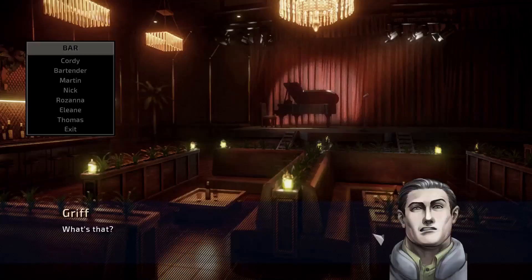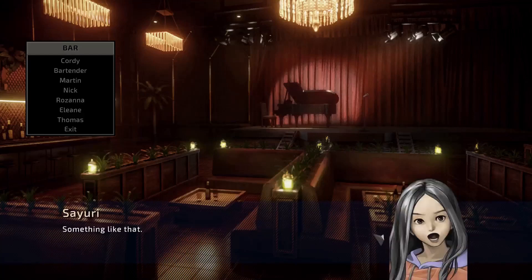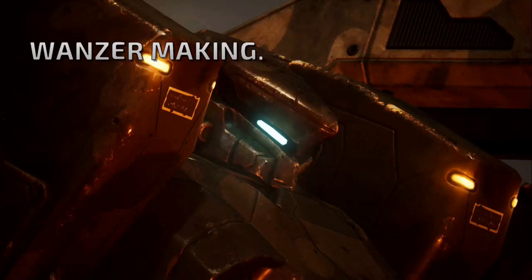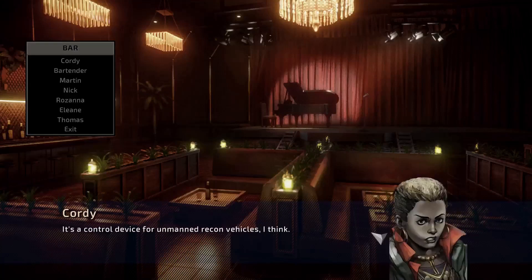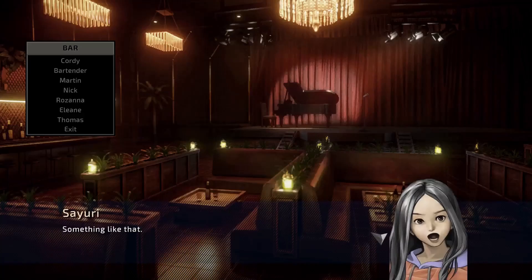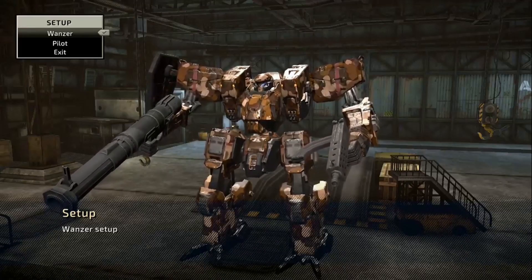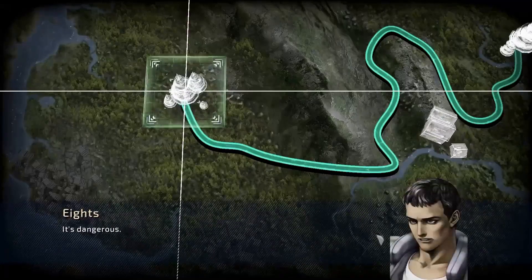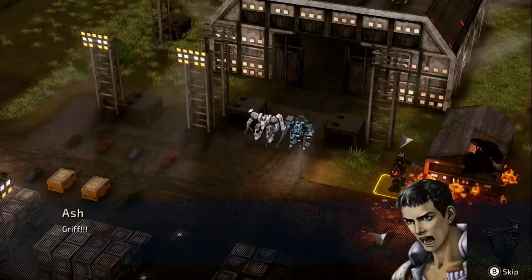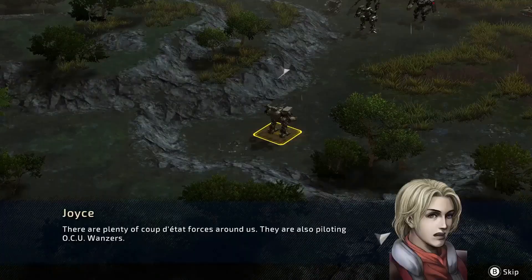Each battle you encounter is a game of wits and strategy. You'll need to carefully plan your moves, taking into account the strengths and weaknesses of your units, as well as the terrain and the positioning of your enemies. A head-on assault might seem like the most straightforward approach, but a clever flanking maneuver could turn the tide in your favor. The turn-based combat system further enhances the strategic element of the game. Each turn represents a crucial decision point where the right move could lead to victory, and the wrong one to defeat. It's a delicate balancing act where every action counts and every mistake could be costly.